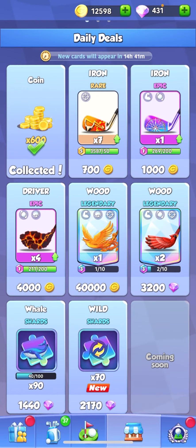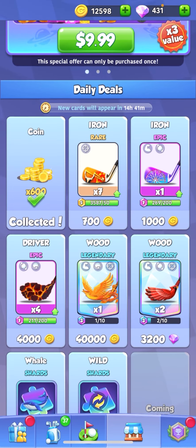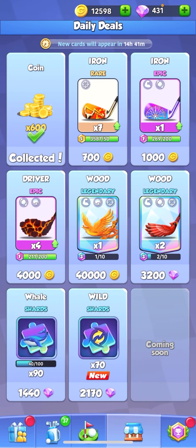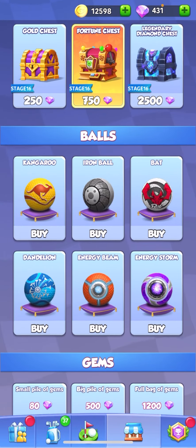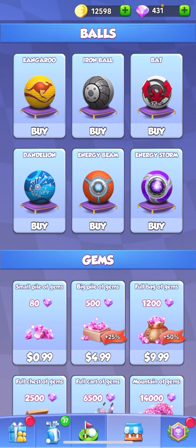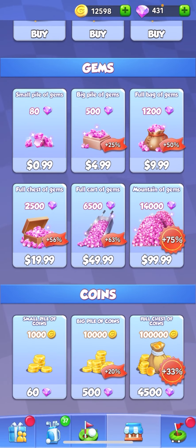Over in the shop, you do have your one free collectible daily, plus anything you want to buy with coins. You got your shop items with gems, and you can buy balls, or even gems and gold.